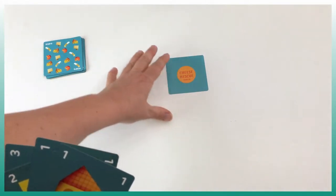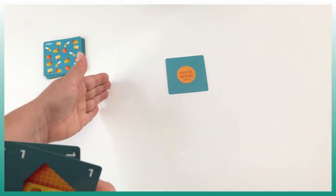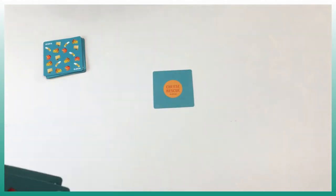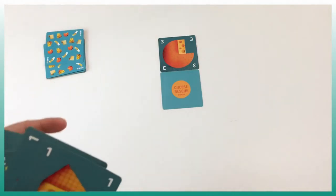The first rule is we have to put a card beside the center card, and then all cards after that need to be beside an existing card. In the two-player game we are making a grid of five by five maximum. When we place a card, we pick up a new card from the deck.